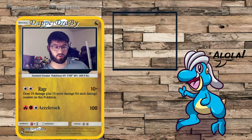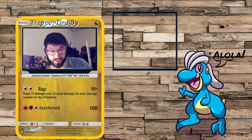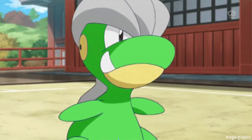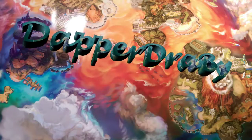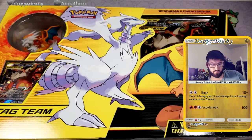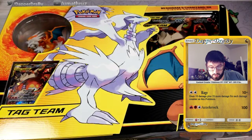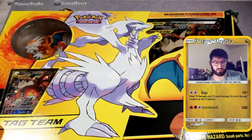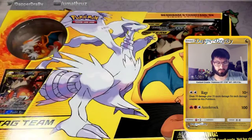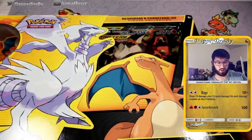Hello friends, DabberDrabby here, welcome back to another card opening, box opening! Today we have the Reshiram Charizard box. As you can see, it has that beautiful figure, the tag team card, and the giant tag team card. I expect this giant one to at least be worth something in the future, but we'll see what we get.